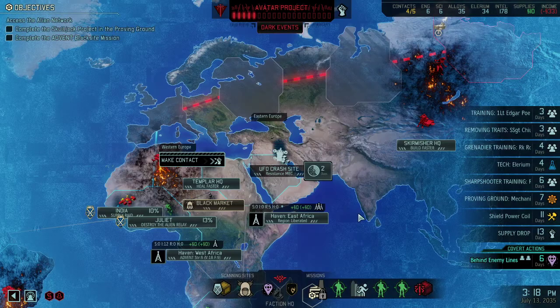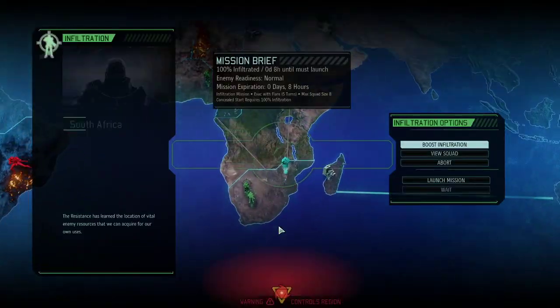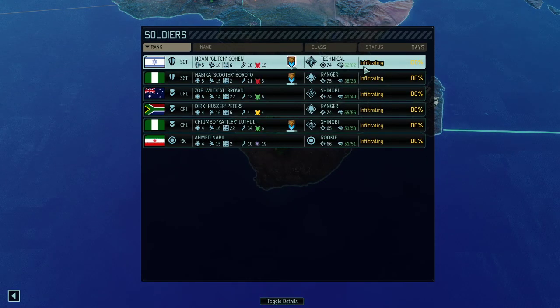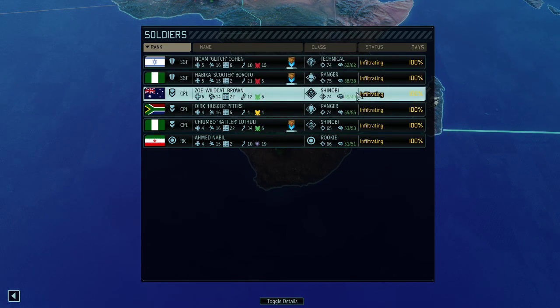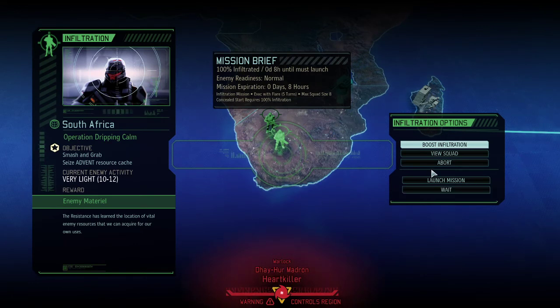Before we do all of that, let's take a look at our current mission which leads us to South Africa — a smash and grab. I would call it a mission where we put the kind of leftover team together. None of them are high-ranking soldiers so far, only sergeant and below. We got a technician, two shinobis, two rangers. I wouldn't call that an optimal combination by any stretch of the imagination, but we're still going to do it. We took a rookie with us for hopefully a promotion. We're fighting against 10 to 12 enemies — good enough to give it a go.